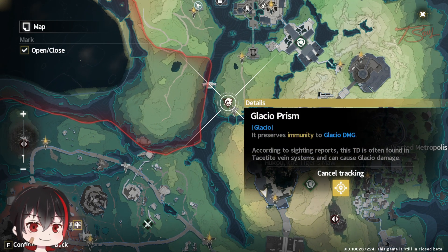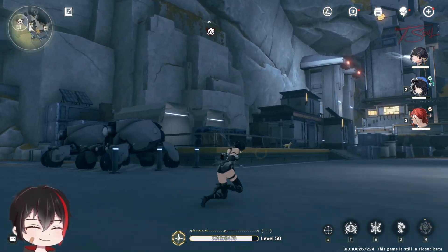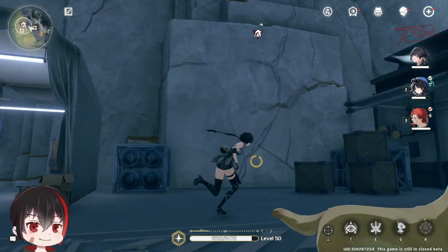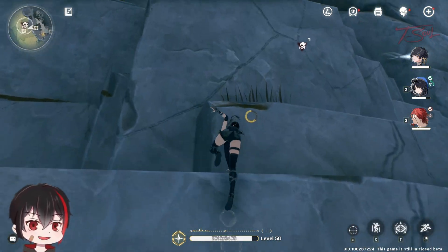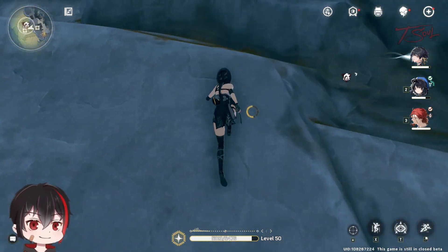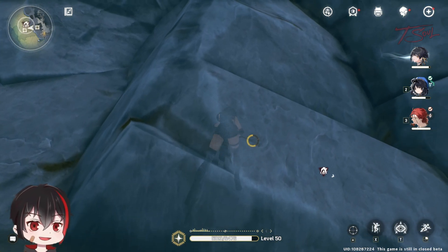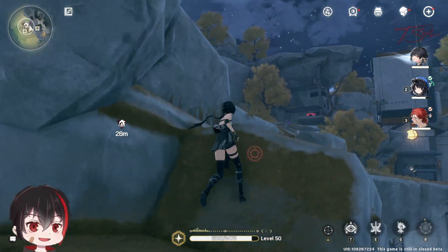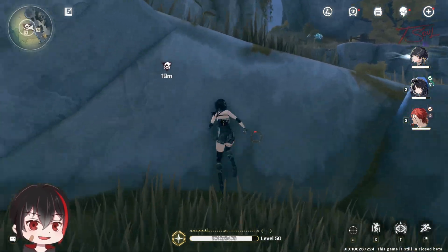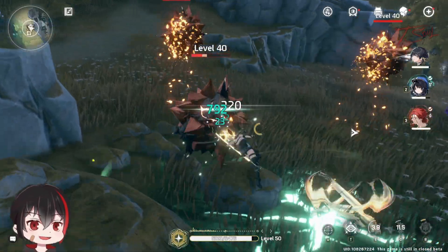In the end game, you will want at least a couple of set bonuses from your echoes along with five useful stats on each one. And that's how echoes pretty much work. They are your equipment that gives extra stats, and some have unique set bonuses tailored towards specific elements. You also want to synergize the main echo with a strong attack. It will take a lot of time to farm and roll for good ones later on, but this is a gacha game and echoes are one of Wuthering Waves' endgame mechanics — like it or not, it's here to stay.